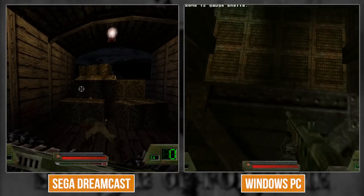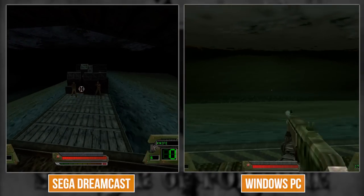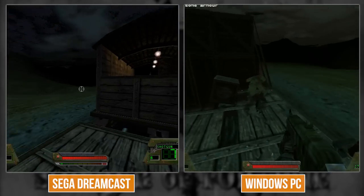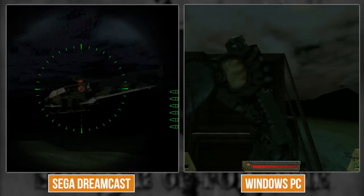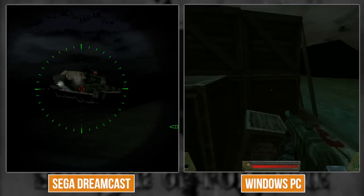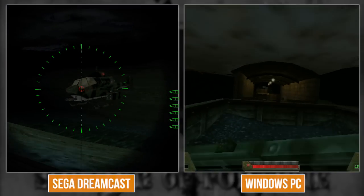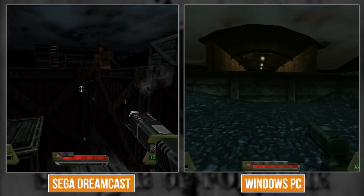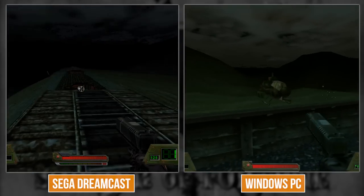The frame rate on Dreamcast is just tanking during the helicopter section. I'm using trilinear filtering on PC - Dreamcast is using bilinear only, so there are obvious mipmap bands. One thing different: I get muzzle flashes that change the lighting on PC, which you don't get on Dreamcast. What was the purpose of this port if it's missing all these features?